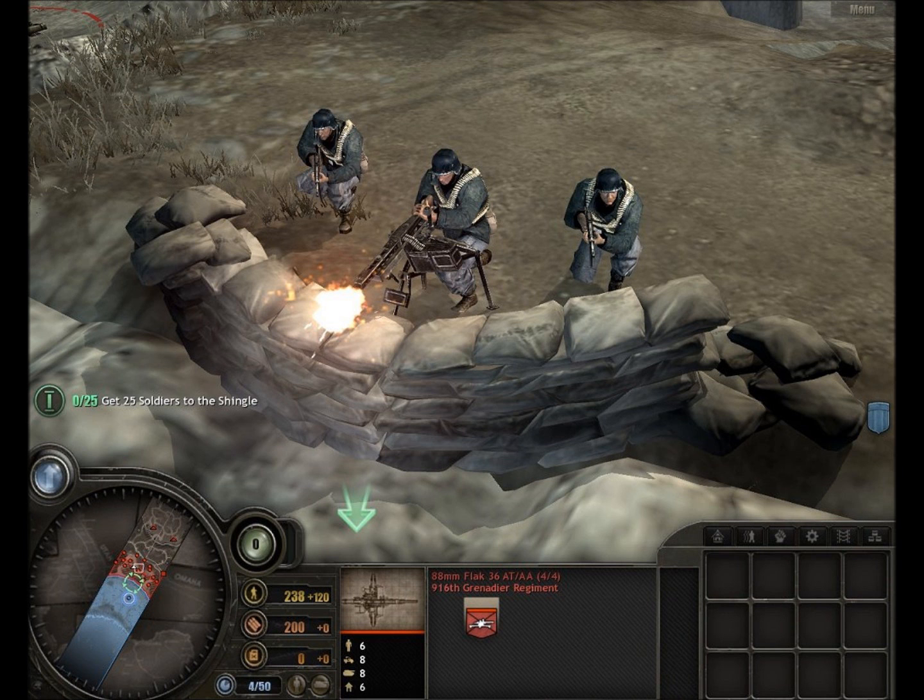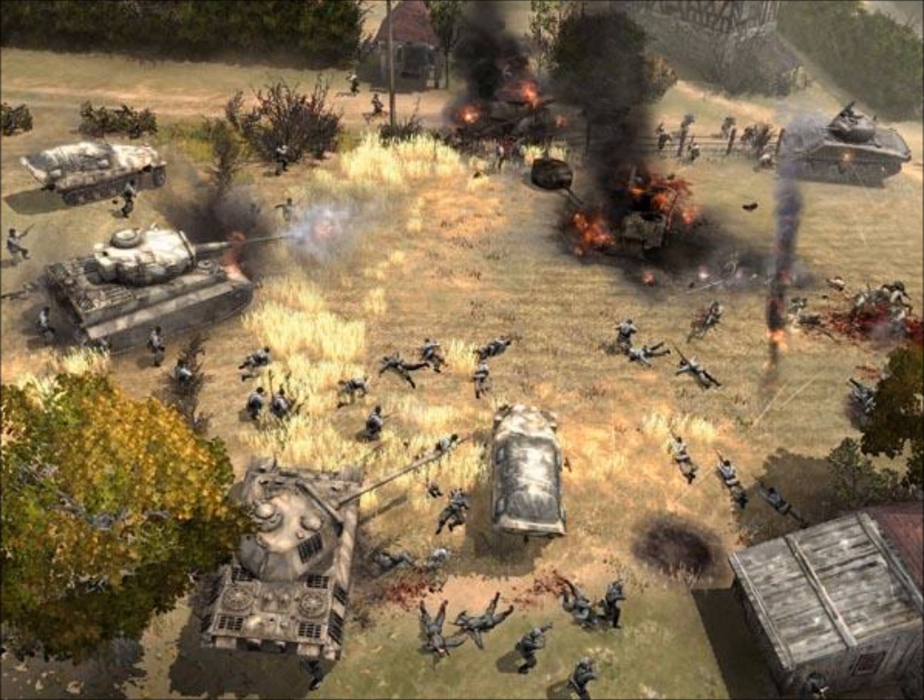Manpower is automatically generated by your HQ, but you can increase its generation by capturing certain points around the map. Each point gives you a different resource, whether it be fuel, manpower, or munitions. Manpower tends to be used in just about everything, but obviously is used the most in recruiting troops. Munitions is often used in upgrades to your troops, and fuel generally has to do with recruiting vehicles.